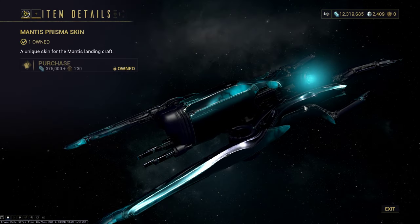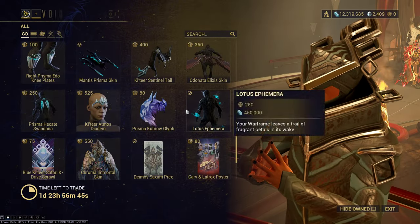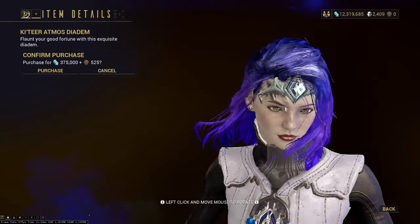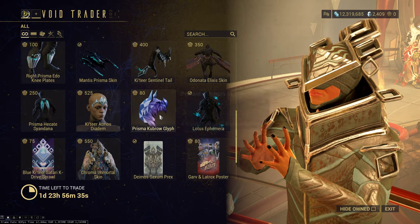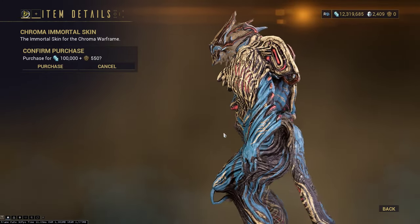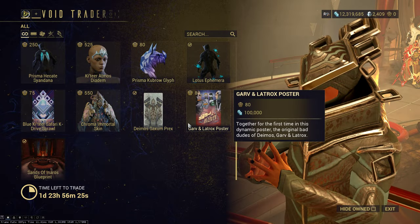The Mantis Prisma skin is also here, along with another Elixis sigil. The Atmos Dye is back — this is actually kind of nice, grab it if you want. We've also got the Prisma Kubroglyph, Lotus Ephemera, and the Chroma Immortal skin. I always find his base skin looks really gross — this one kind of reminds me of Zephyr's base colors. Grab it if you want. Also here are the Rex Poster and the Sands of Inaros quest.